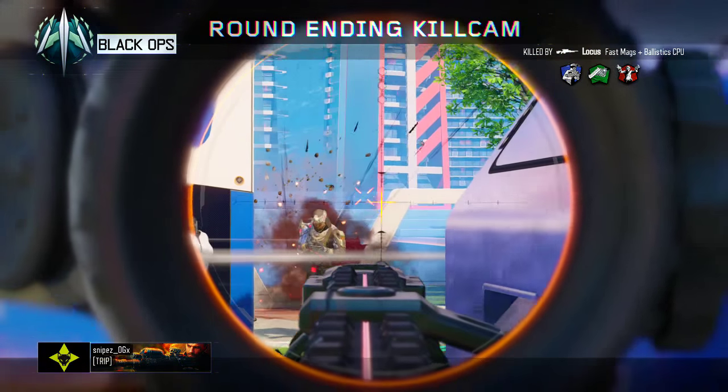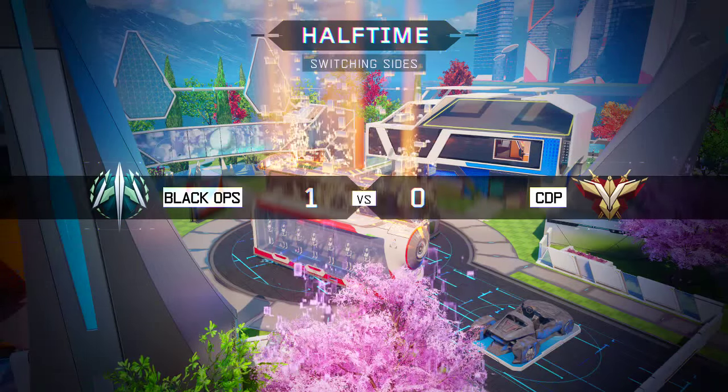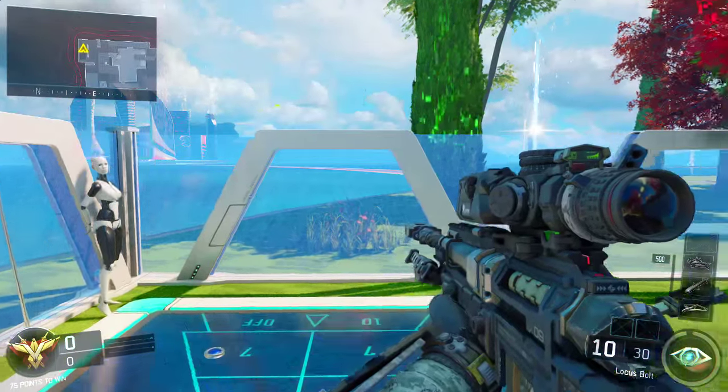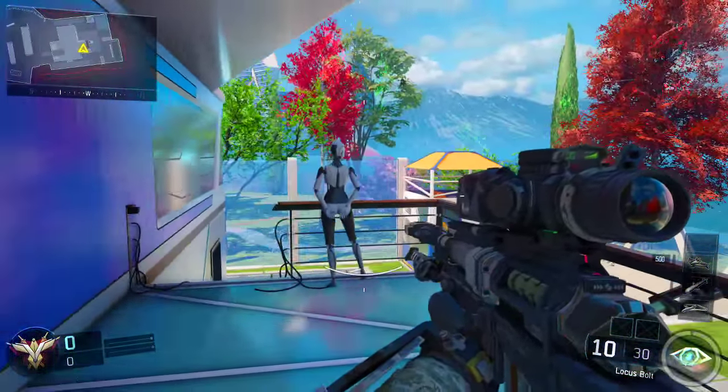Fast Hands is essential to being able to quick scope at all. The scope comes up a little bit quicker with Fast Hands, so that's definitely important. Also, if you're sprinting and you catch somebody running at you, you can pull up the scope a little bit faster than you would without it, so I definitely recommend that.